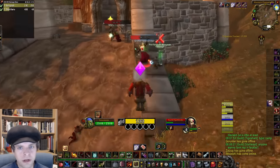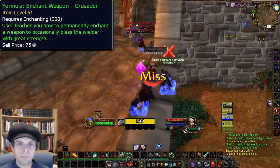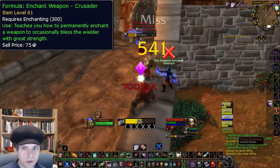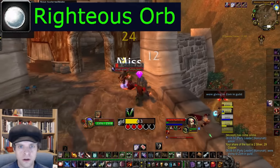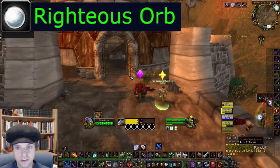Many people know about how to get the enchanting formula to learn the Crusader enchant — it's dropped by the Scarlet Spellbinders in Western Plaguelands. Getting the formula isn't the tricky part though. Most players assumed the enchant couldn't be performed because the Righteous Orbs required to do the Crusader enchant come from the Stratholme instance, and that instance is locked off.